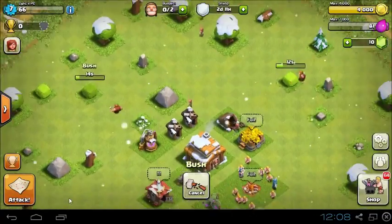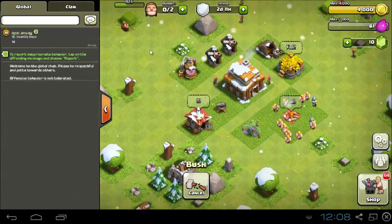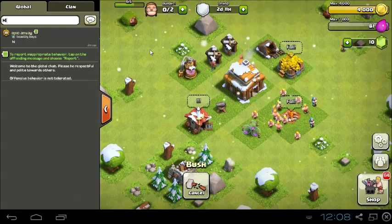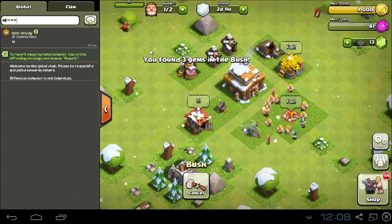You can still do all the normal stuff that you can do in Clash of Clans, you can still chat to people. Although you can add in the alternate keys as well that no one else can actually type, which is a bit of fun.